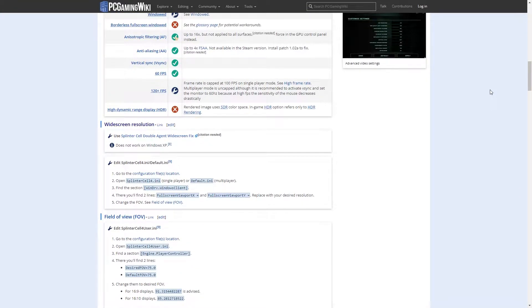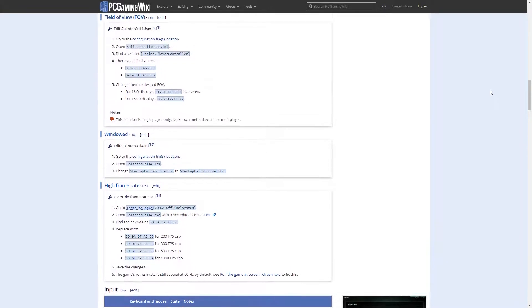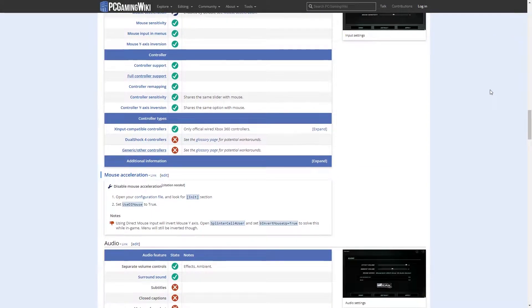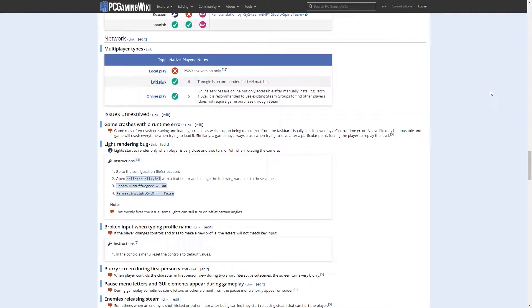Double Agent does come with a multiplayer mode, but I didn't get to try it, so this review will focus only on the single player, and will contain some spoilers. So if you're sensitive to spoilers, now is the time to stop watching. You have been warned. Now let's take a look at Splinter Cell Double Agent version 1 and see what it has to offer.